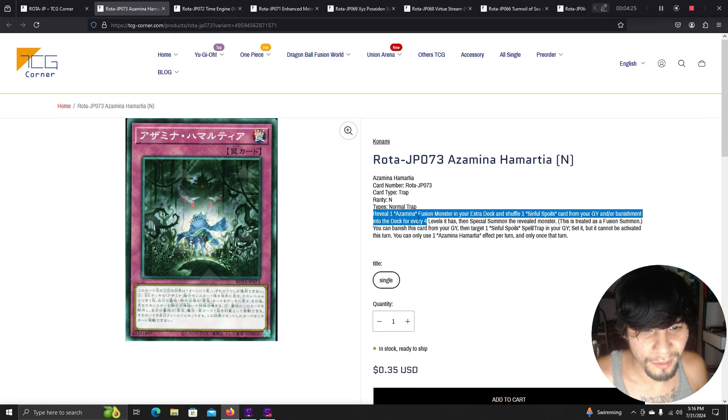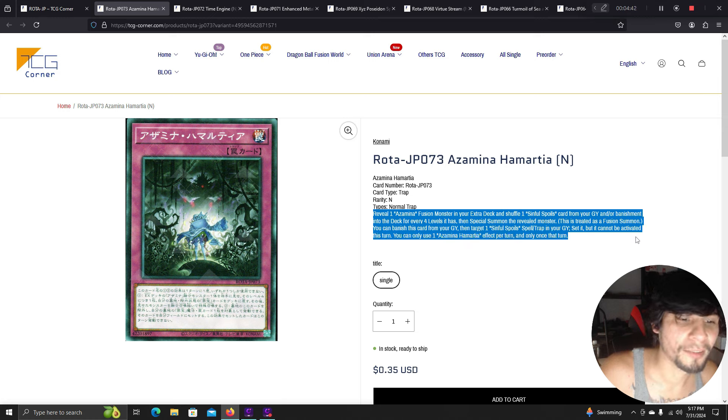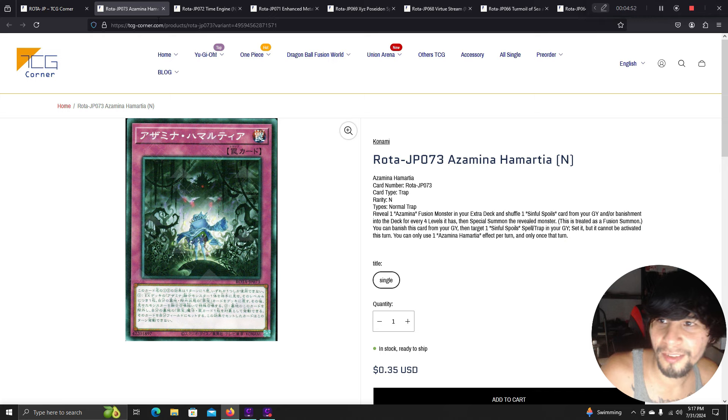Azamina quick-play spell: reveal one Azamina fusion monster from your extra deck, shuffle one Sinful Spoils card from your graveyard or banishment into the deck for every four levels it has, then special summon the revealed monster as a fusion summon. You can banish this card from your graveyard to target one Sinful Spoils spell or trap in your graveyard and set it, but it cannot be activated that turn. Like a fusion from the extra deck using Sinful Spoils cards where each one counts as a level 4.